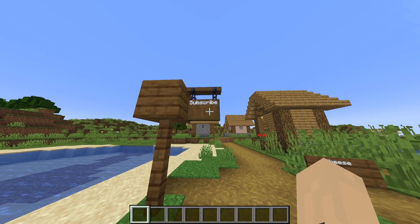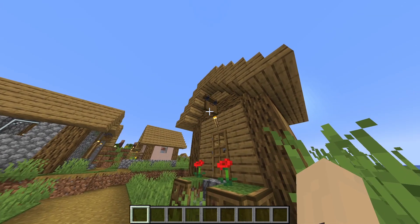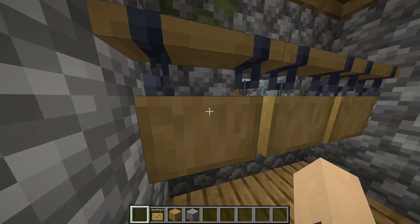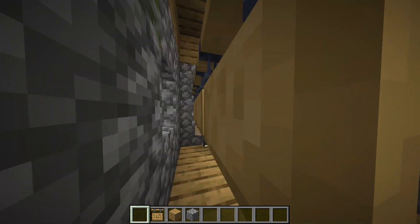Hanging signs are a great addition to the signs we already have in game. They're great at showing off shops to see which one is yours — Shop? Another shop? Definitely not a shop. They're also great for trolling people. By putting a hanging sign one block above the ground, you can blind people's houses, and it'll be really annoying.